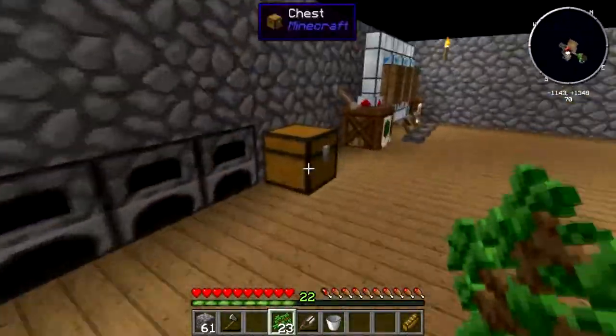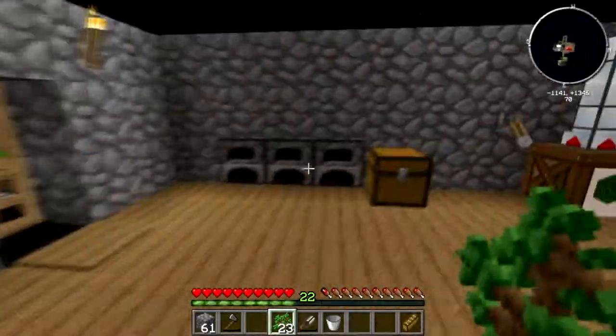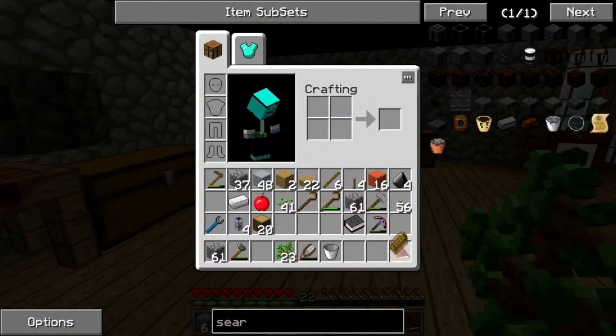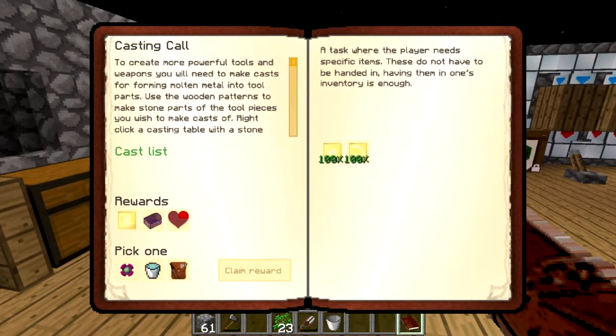Let's take that and stick it in here because we don't quite need it yet. We've got the means for 25 bread. What was I looking to do today? I think we have unclaimed rewards or something, right? Yeah, casting call — we get...